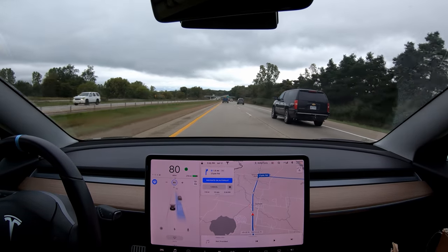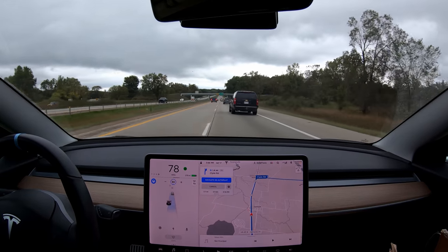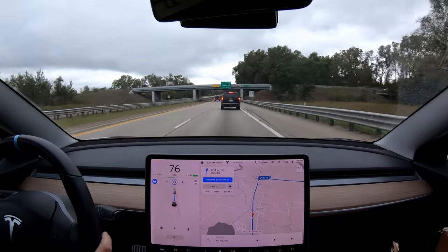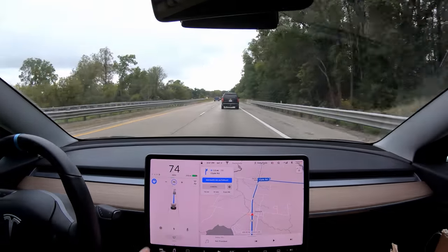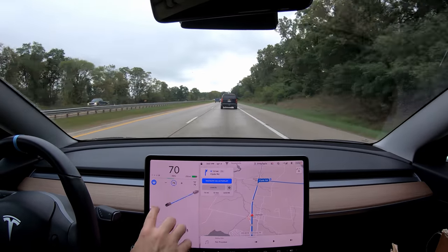Let's switch back and get out of the passing lane. Really, really good — it slowed down nicely to stay behind this car. You can see the dashed lines, the solid lines, and everything all around the car in the visualization.